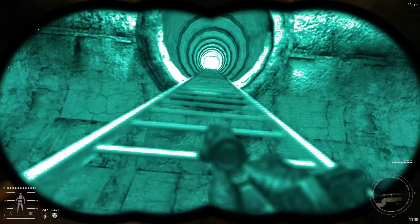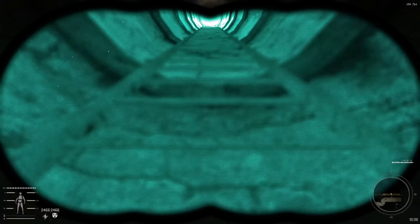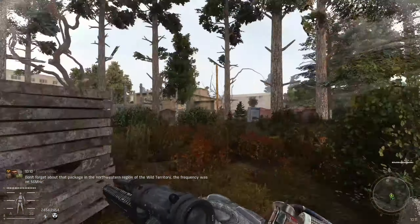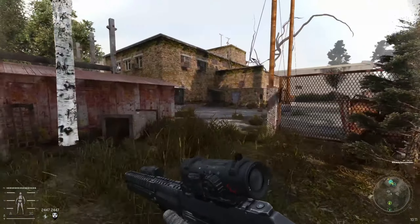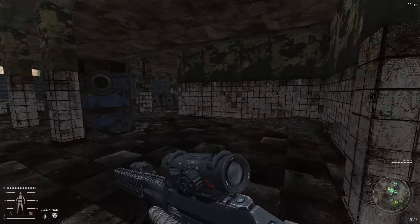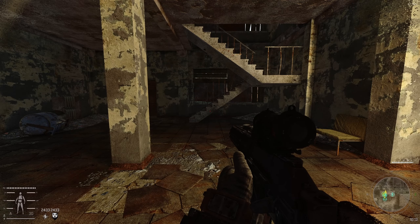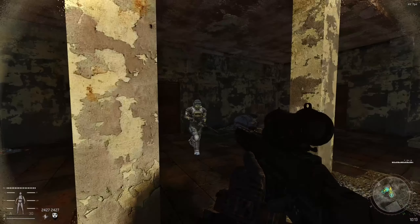And here is the ladder. We're just gonna climb out and we will be in the outskirts. And we're out. All that's left now is to go straight forward into the laundromat where we will meet our stalker friends. So I'm gonna leave it at that. I hope this guide helped you, and as always I'll see you all next time.